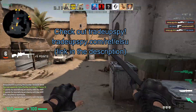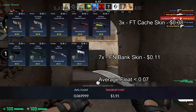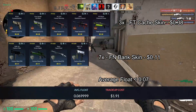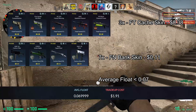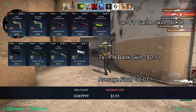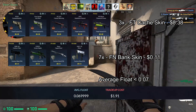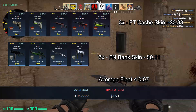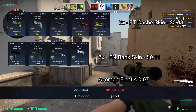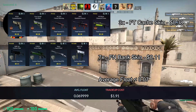For our first trade up, we will be doing an older and cool trade up using three field tested cash skins, which cost $0.38 each, and seven factory new bank skins, which cost $0.11 each. You must keep the average float to be less than 0.07. For the field tested cash skins, I recommend inputs with floats less than 0.19, which there will be a lot of in the steam community market. For the factory new bank skins, I recommend floats less than 0.03, which should be pretty easy because of how common these skins are dropping.